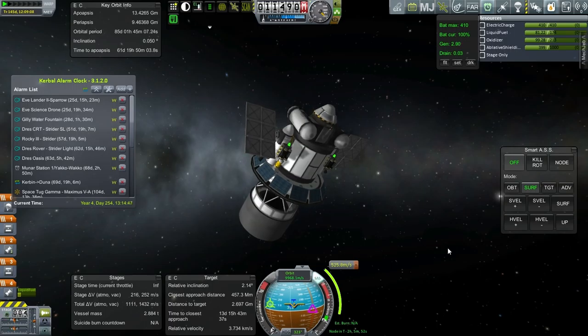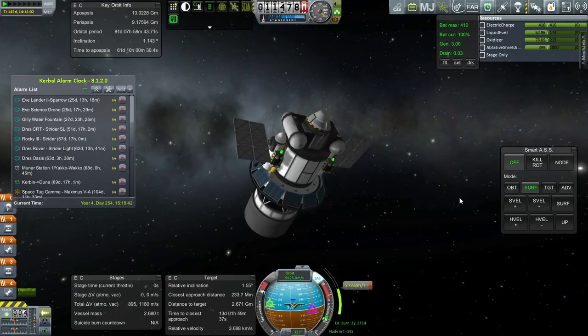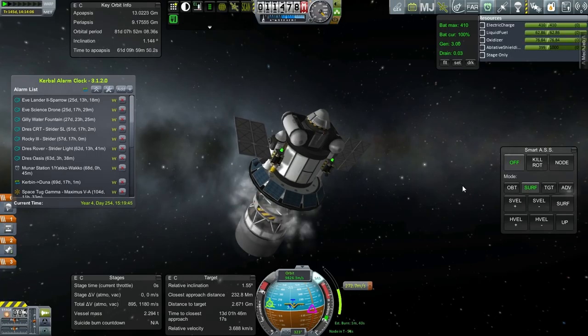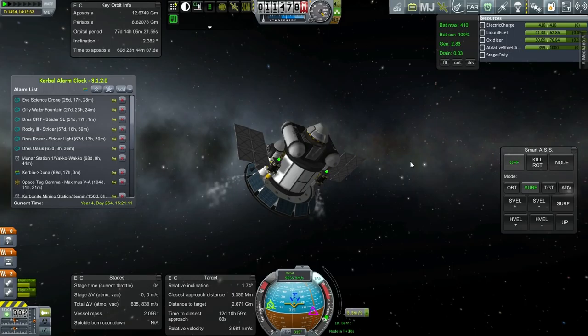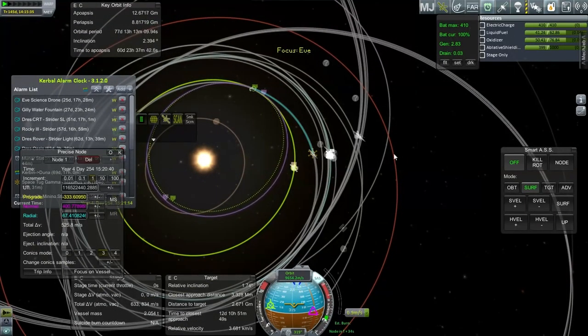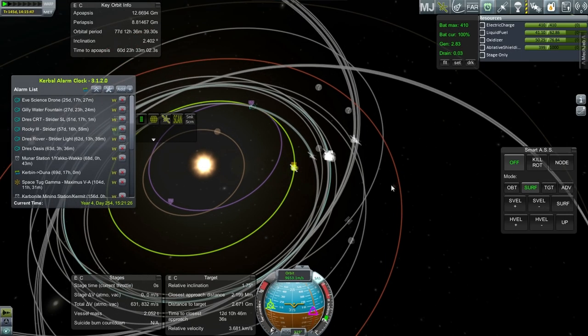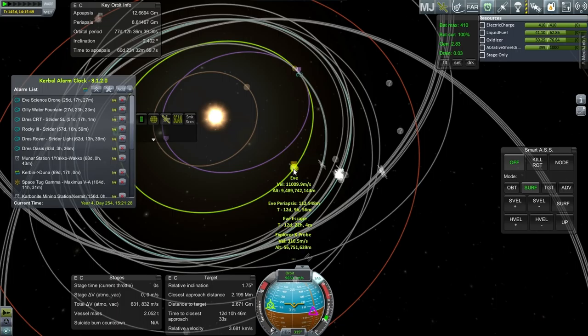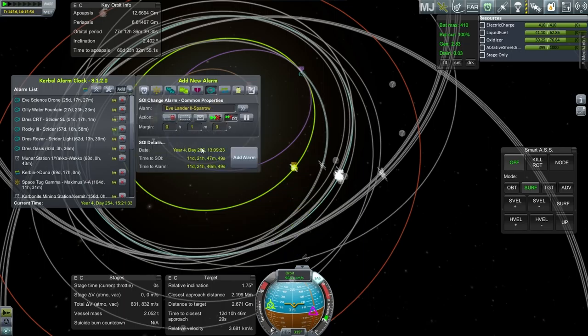I don't know what we're going to do with the Gilly Water Fountain — I hope it has enough. I know that the science drone assembly has enough juice; I don't know if the Gilly Water Fountain does. Here we go. Stage set. Let's see how things are going — 210 kilometers. 112 kilometers is good. I want to be careful about getting into the atmosphere of Eve, so we'll do that once we get into Eve's sphere of influence. I'll just add an alarm for 11 days.